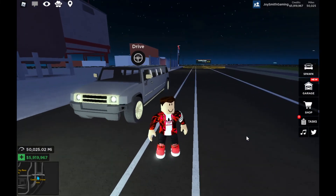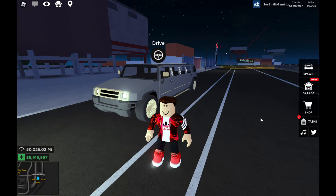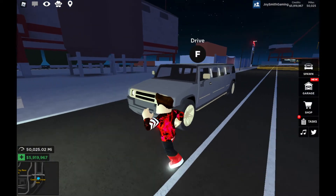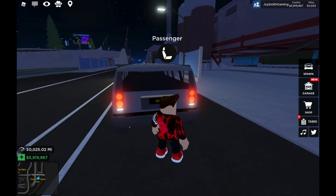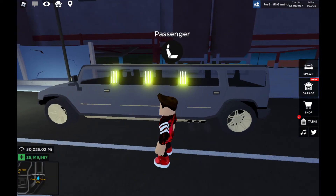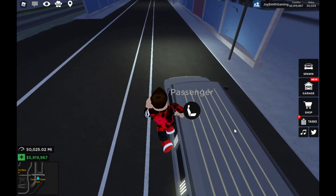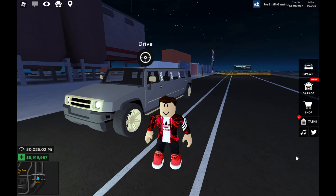My first VIP vehicle — Hummer H3 limousine! It looks awesome: golden rims, golden plates everywhere, VIP license plate on the back. Look at the bar lights everywhere, even on the top roof — golden. Even the mirrors are golden. Everything looks great. I love this limousine — I'm so crazy about it! Right now I'm gonna cruise around and test this limousine all around the place. If it works well, I can bring my friends for a ride — that'll be awesome.